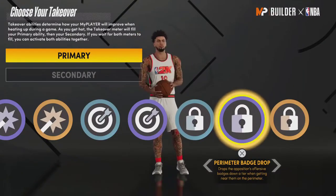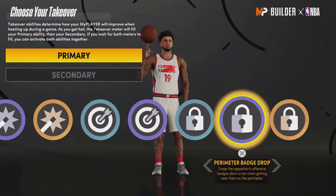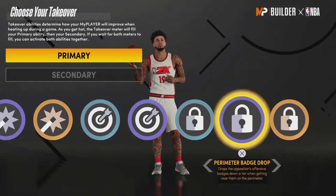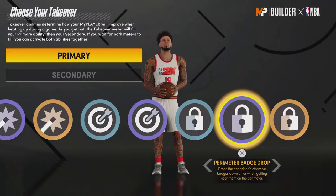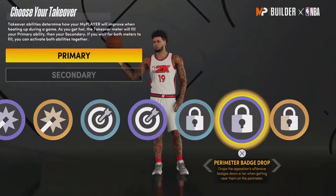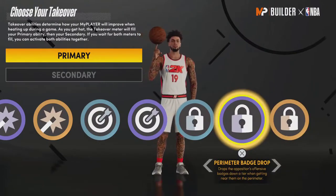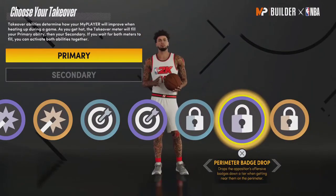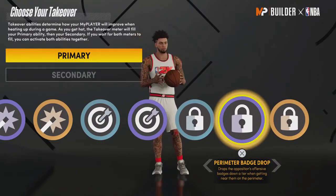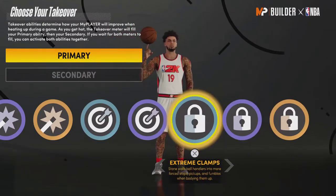Perimeter Badge Drop — honestly, instead of having this they might as well bring back that badge from 2K17 that would drop your opponents' badges. You could get it on a pure lockdown Hall of Fame. The issue is that dropping badges doesn't even matter because ratings are so high and players still have gold or silver badges, so they can still shoot pretty easily. Extreme Clamps is just more useful — stop them from rim running, bump them, lower their stamina.